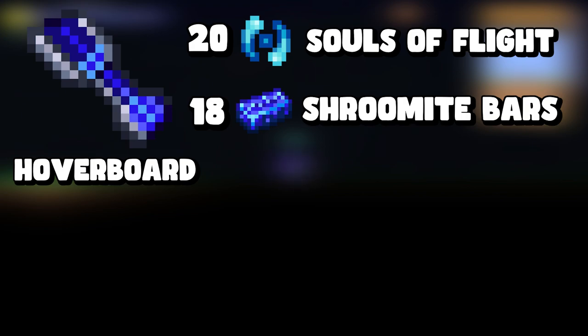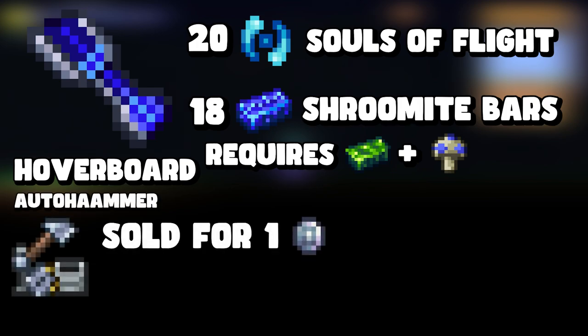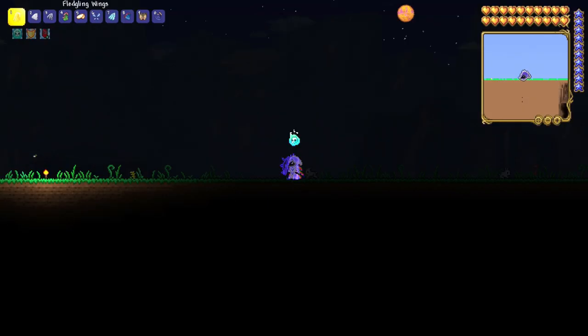The next one is the hoverboard, which requires twenty souls of flight and eighteen shroomite bars. To make shroomite bars you need chlorophyte, glowing mushrooms, and the auto hammer. The auto hammer is sold by the Truffle NPC for one platinum. The Truffle will only spawn if you've built a glowing mushroom biome. Once you have the auto hammer, you can combine chlorophyte and glowing mushrooms to craft shroomite bars.